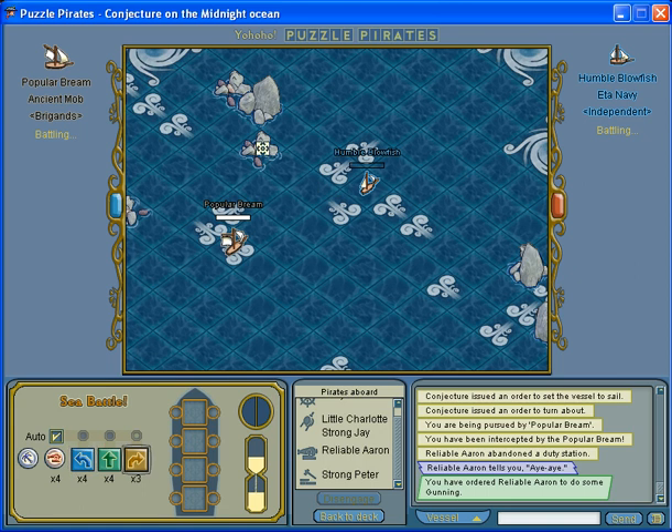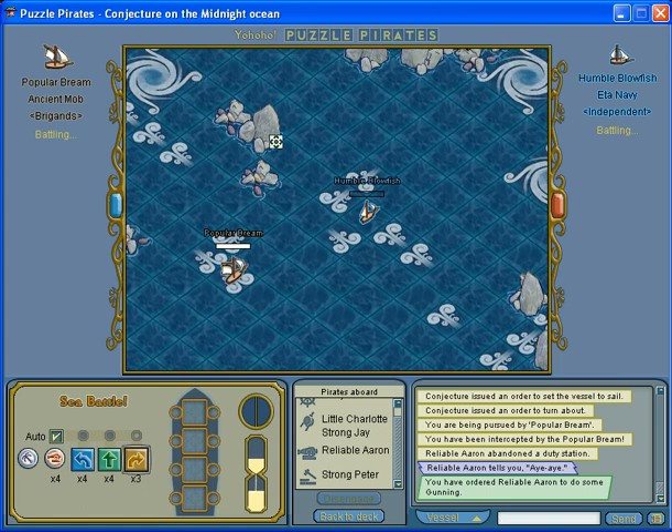There are rocks on the battle nav board. These small rocks you can shoot over. These big rocks block shots, so you can't shoot through them or anything.